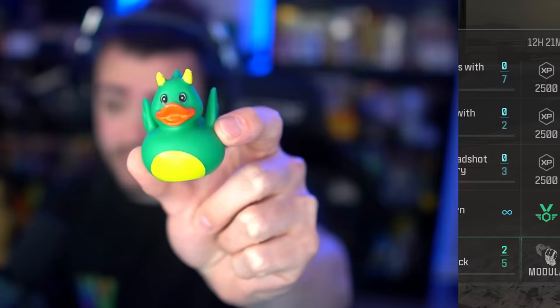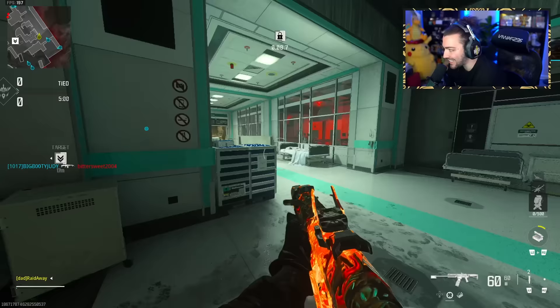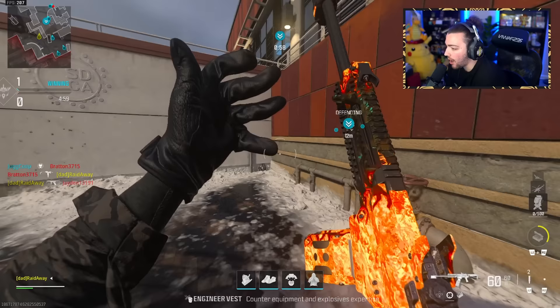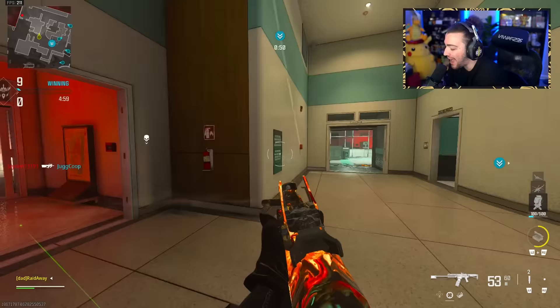Alright fellas, on the screen are the 5 challenges we need to do. We need to get double kills, we need to get clean kills with a shotgun, we also need to use a scope and a suppressor. I completely forgot this thing is not fully auto - I thought this was a fully automatic shotgun, it's not, you gotta tap the trigger.